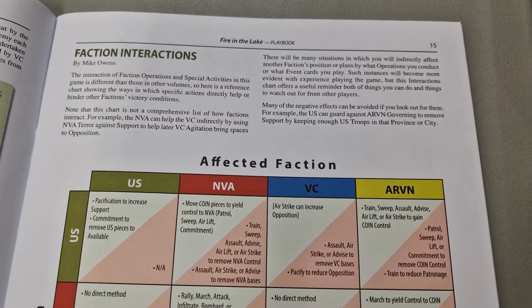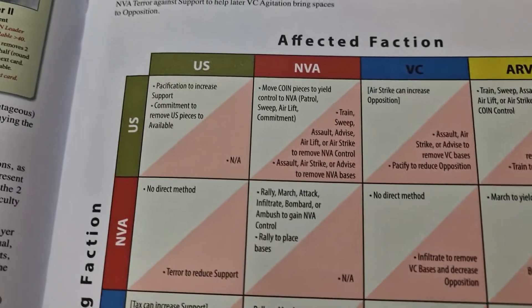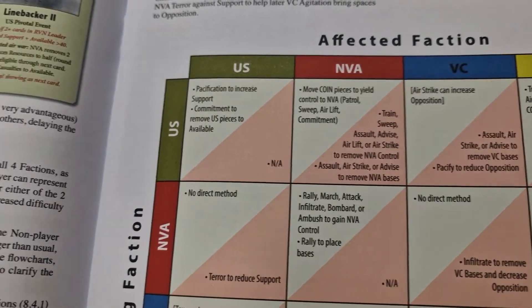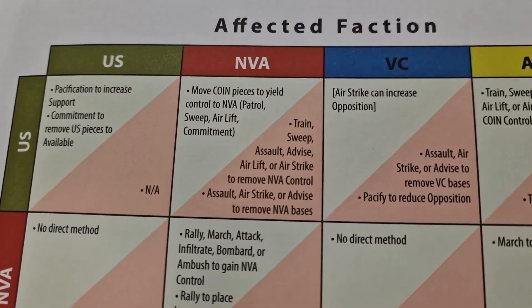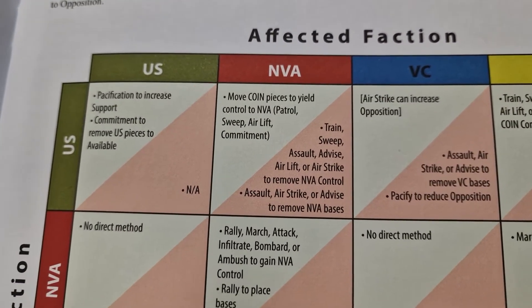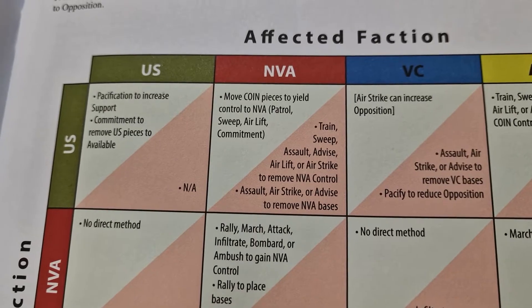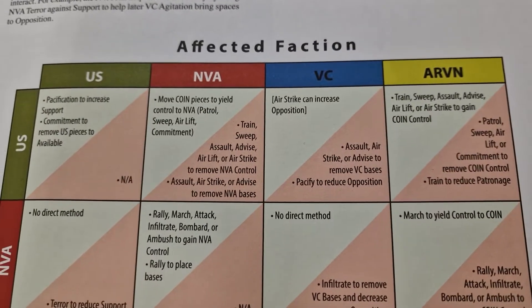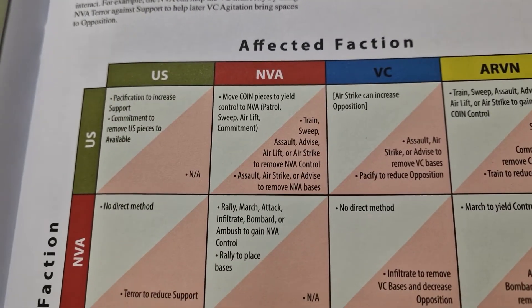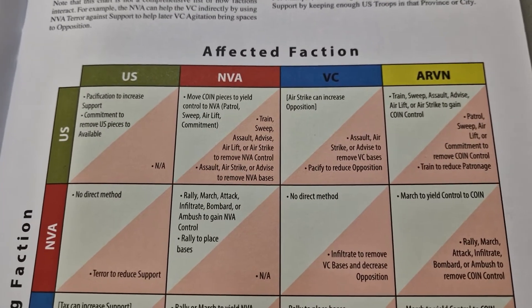It's called Faction Interactions by Mike Owens. You read the acting faction on the left — for example, starting at the top left corner, the acting faction would be the United States — and the affected factions are on the top. So if you look at how the United States affects the NVA faction, you can see a number of operations and special activities you can do which will impact the victory conditions of the other factions. This chart shows you how you can either support or trip up the factions you're playing against or with.